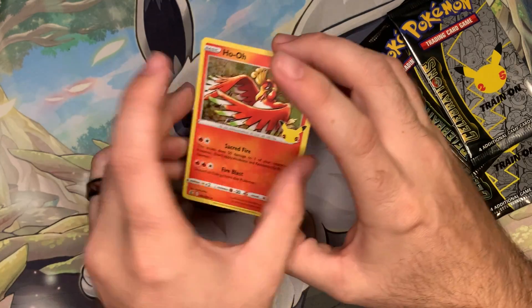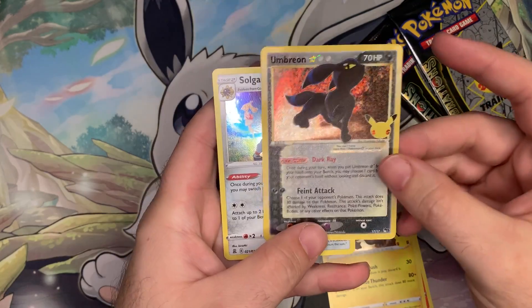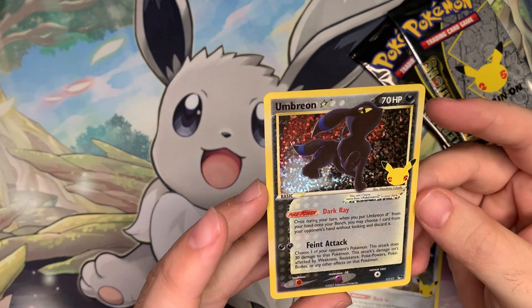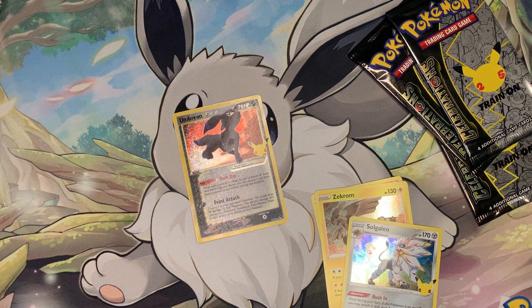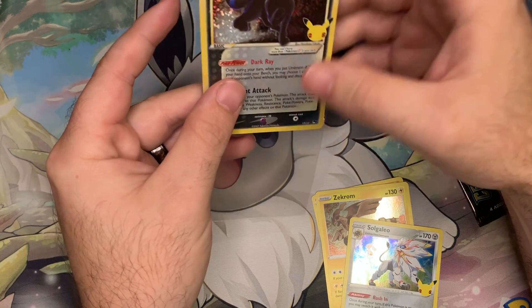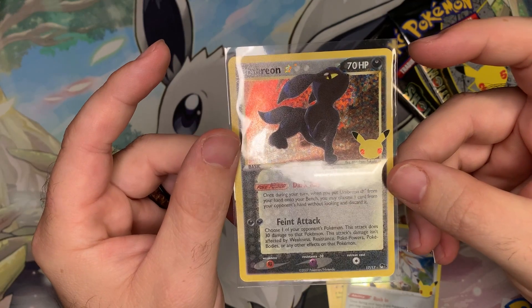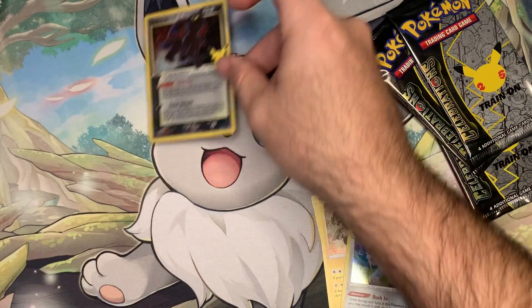First time opening Celebrations on the channel — let's see what we got here. We got Ho-Oh, Zekrom — oh nice, I'm not mad at that. We got the Umbreon Gold Star! Now I know you guys haven't seen this, but since the channel only somewhat recently started, I actually already have this card. But I'm happy to open it again. Umbreon Gold Star is definitely one of the bigger cards in the Celebrations subset — can't be upset about opening that one.